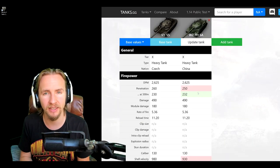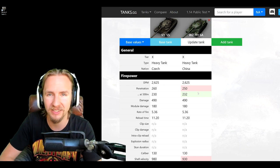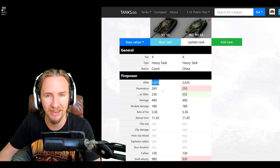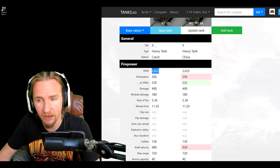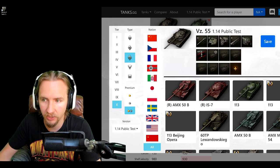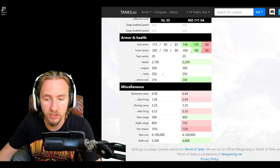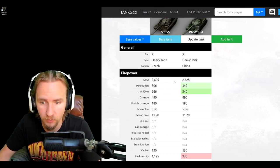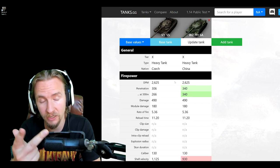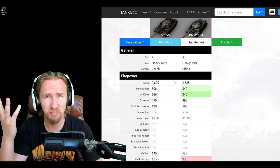While the argument could be made that the VZ-55 could use another piece of competitive equipment, nothing really compares to maximizing DPM on a vehicle that already has a decent rate of fire. Considering the huge disparity in gold penetration between the WZ-111-5A and the VZ-55, the slight advantages in some areas do not outweigh the disadvantages in gold penetration, view range, and raw DPM. But that's quite enough theorycrafting — let's go blow up some tanks!